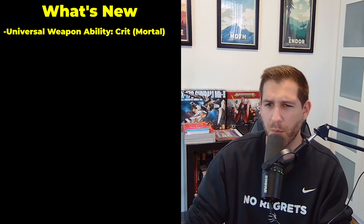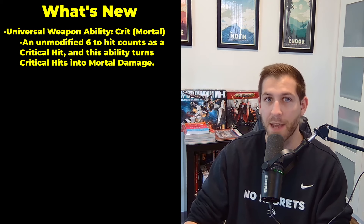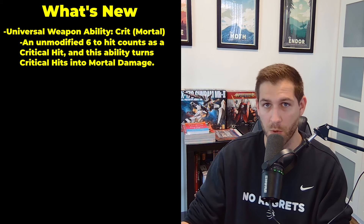We can see one of the new universal weapon abilities, which is crit mortal. That means that an unmodified hit roll of six will count as a critical hit, and that turns critical hits into mortal damage. We already knew that six is always a hit, but now if you have crit mortal, when you do crit, you'll do mortal wounds. It doesn't specify whether it's one mortal wound — it's going to be the damage of the weapon, which means if you have the grand hammer, you'll do two mortal wounds if you crit with this unit.